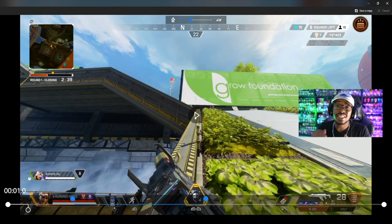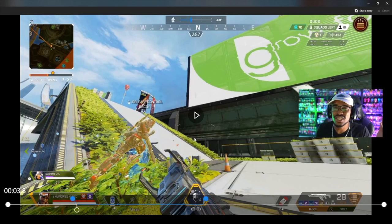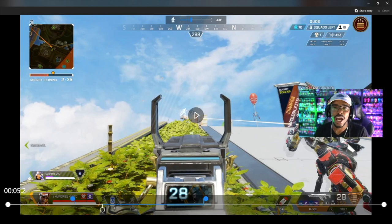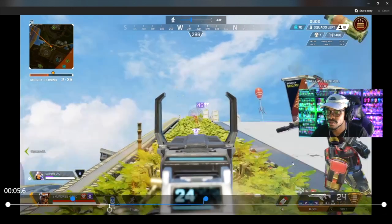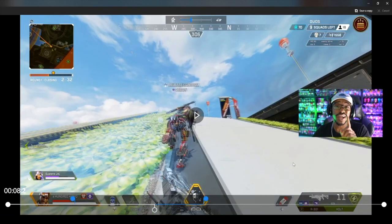This team actually third-partied us. We got seven kills, 1400 damage - going crazy. We knock Bloodhound and then push up the hill. I'm thinking Pathfinder ran away, but unfortunately he's at the top of the hill. As soon as I hear him, I throw out my decoy and I'm controlling it. You gotta control your decoy - stop just letting your decoys run. Control the movement; the closer to the enemy he is, the better. We turn the corner - he sees it, shoots the decoy first. Advantage.